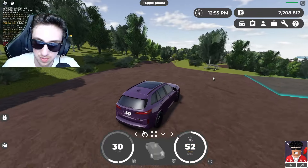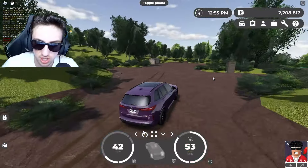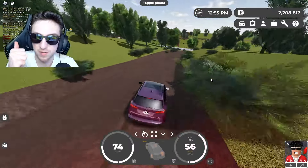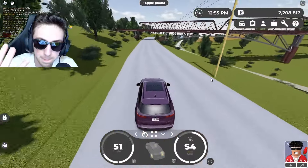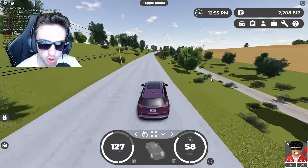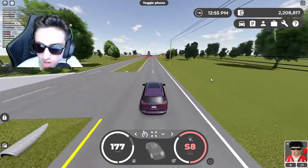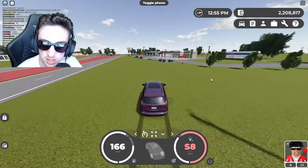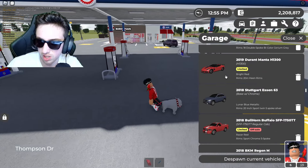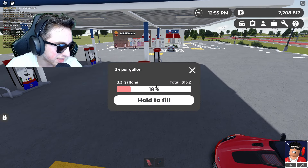In my opinion, this is the nicest fictional car we got in the update — I think they did such an amazing job on the X5. This update had so many good cars: the fictional X5, the Tacoma, the Corvette, the Lamborghini Gallardo. I think this update had the best fictional cars for sure, model-wise, in terms of how they look.